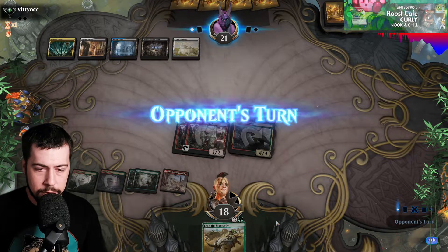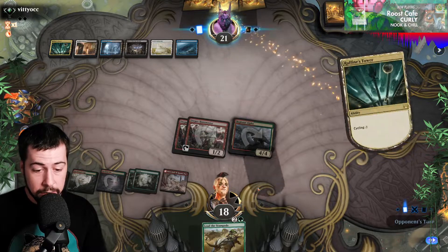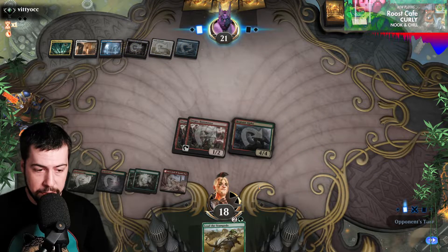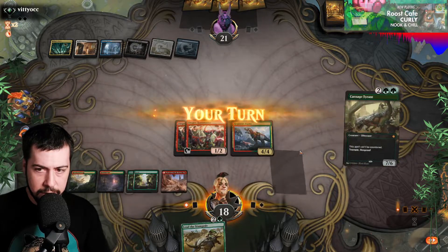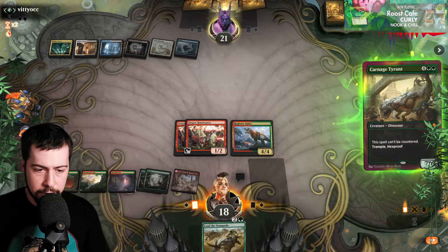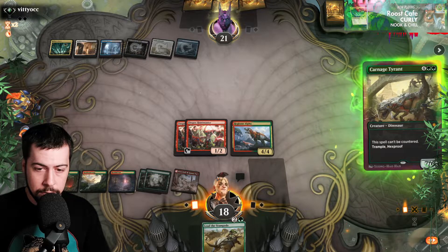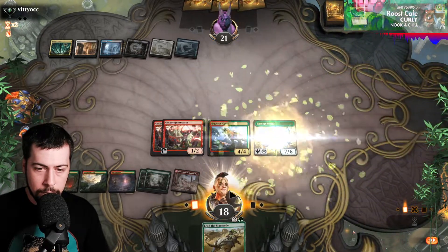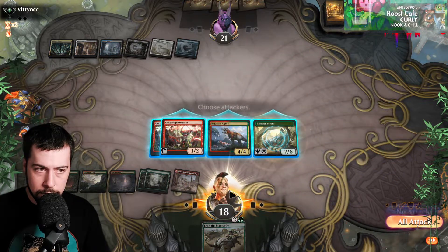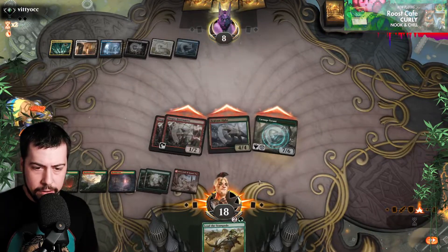That was nice — hey, that's all right, it's one less Fatal Push on the Huntmaster. Of course, it could be a Sweeper here. We do have a backup Lead the Stampede — I think that's going to be pretty strong, especially if the Huntmasters are still around. Carnage Tyrant time — I'm just going to play it. I guess they could have a Counterspell for Lead the Stampede — we'll see what this draws out.